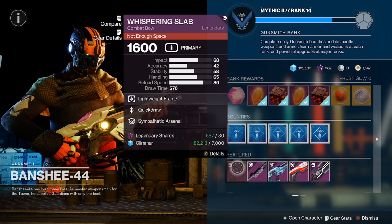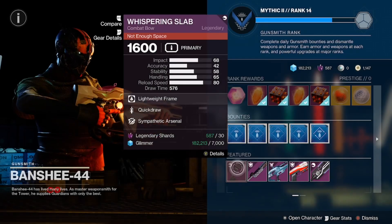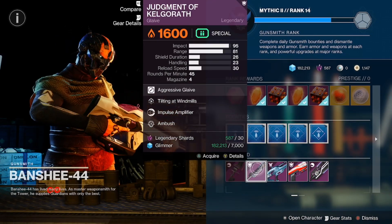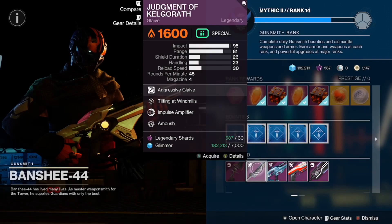We got the Whispering Slab with Quick Draw, Sympathetic Arsenal, and a Draw Time Masterwork. We have the Judgment of Kilgaroth with Impulse Amplifier, Tilting at Windmills, and a Shield Duration Masterwork.